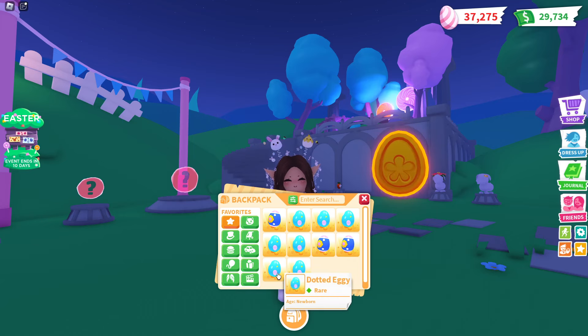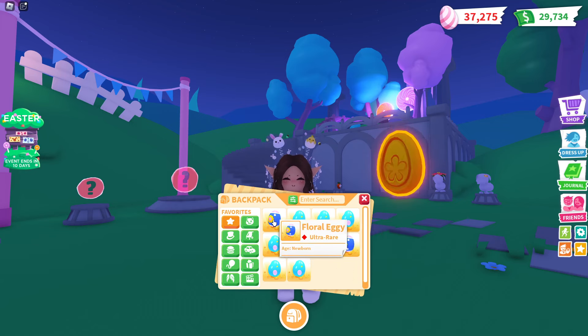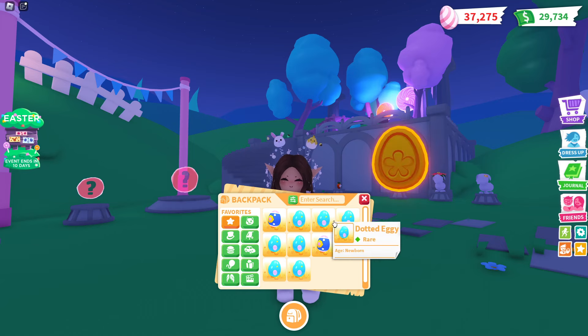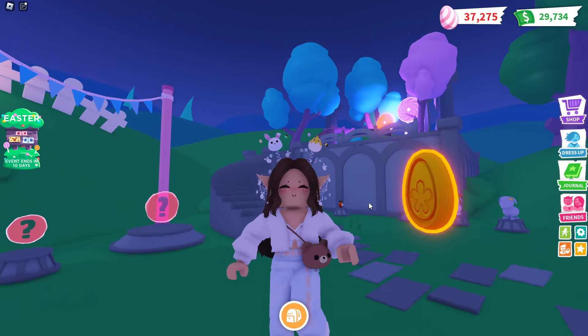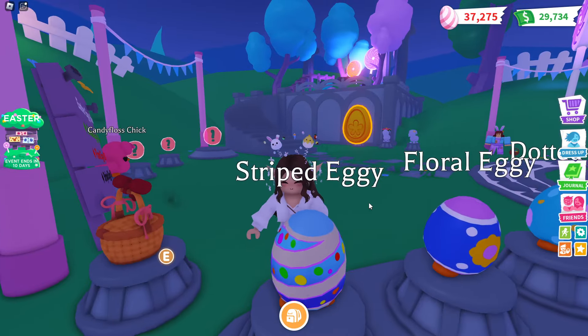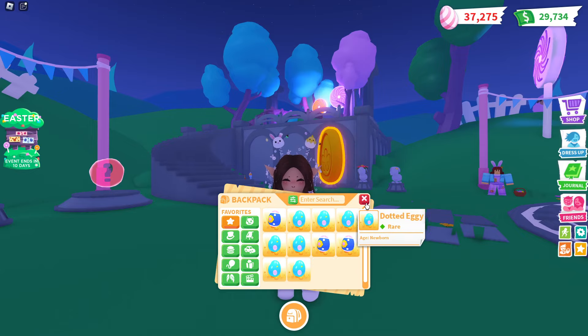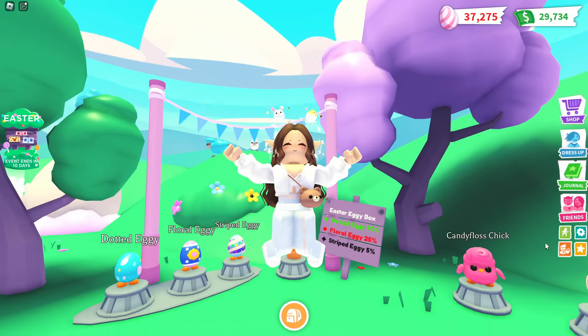We started with two Dotted Eggies, then two Floral Eggies in a row, then five Dotted Eggies in a row, and ended with a Floral Eggy. In total we got seven Dotted Eggies and three Floral Eggies. I'm happy we got three ultra rares — I feel that's quite lucky. Unfortunately no Striped Eggy, so I'll still be on the hunt for that. But I now have enough Dotted Eggies to make a neon, which I really wanted.